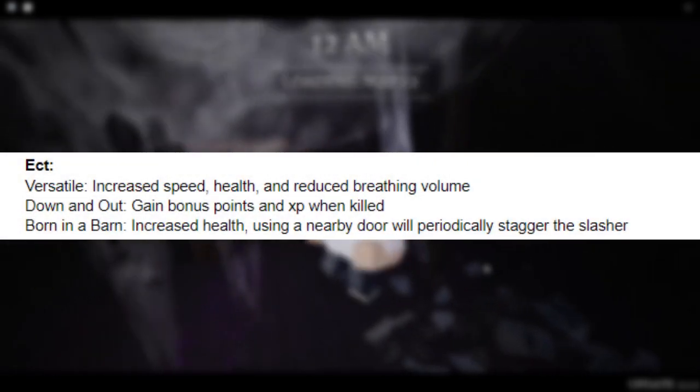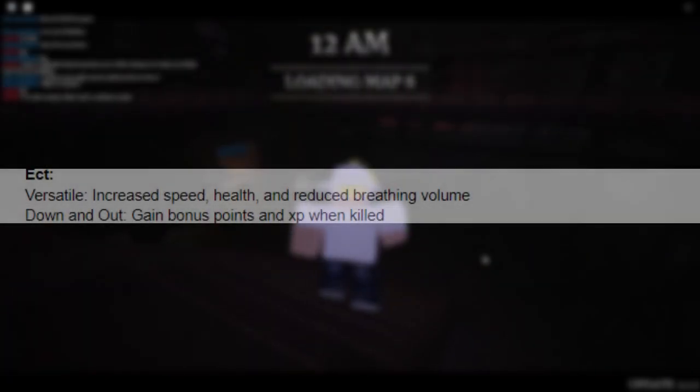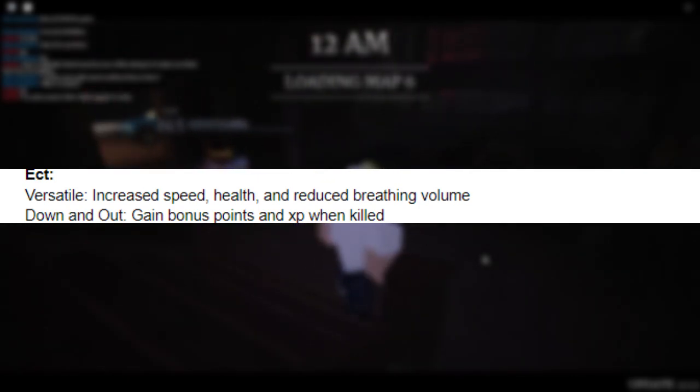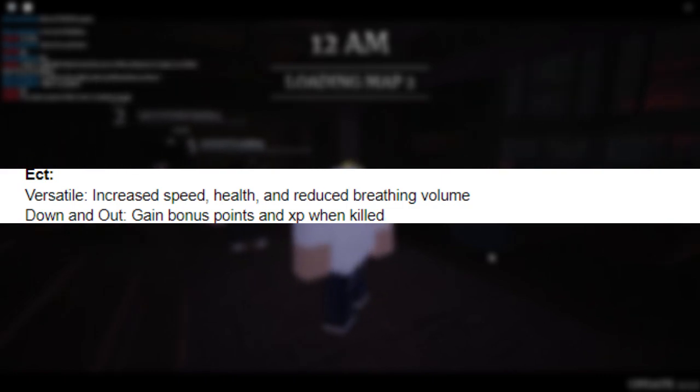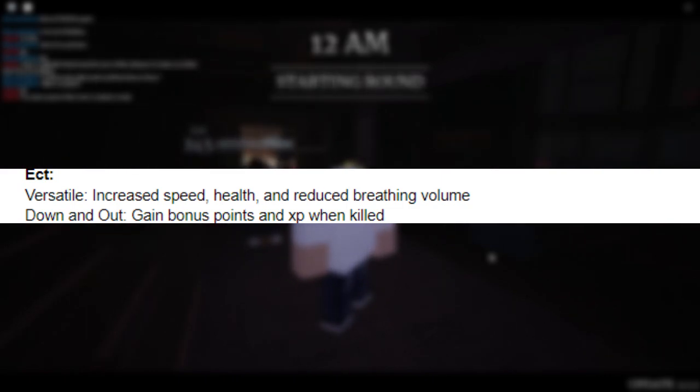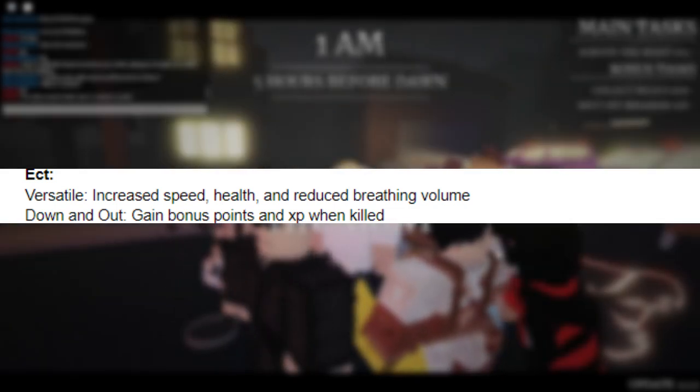The first category is Excedra — these don't really belong in the Speed, Health, Breathing, or Gear categories. Versatile, for example, can't really fit into any single category because it covers Speed, Health, and your breathing volume. That's why I put it in this Excedra category. Versatile is a good perk if you want to balance out everything. If you're a player that can't really choose what to use, Versatile would definitely be the perk for you.